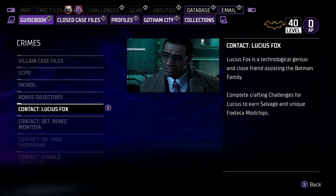First, let's talk about Lucius Fox. He doesn't give you legendary gear, but he does give you heroic mod chips — and heroic mod chips at some points are better than legendary ones. Heroic mod chips can give you critical chance and critical damage combined, compared to a legendary one that just gives you either critical damage or status effect.